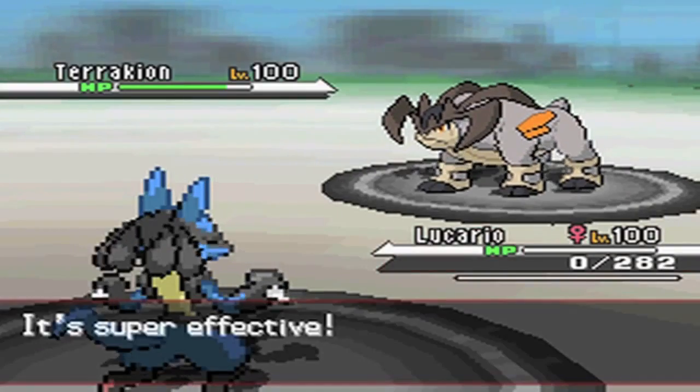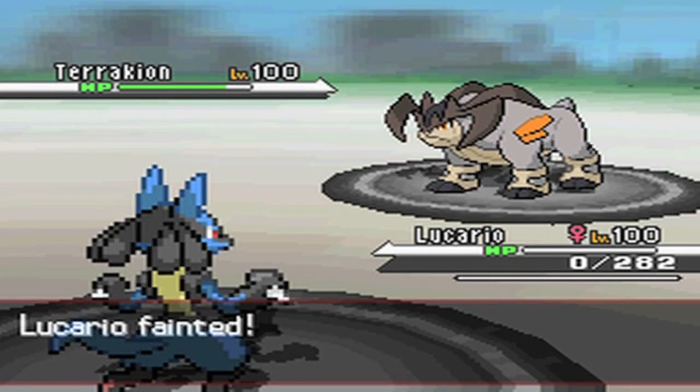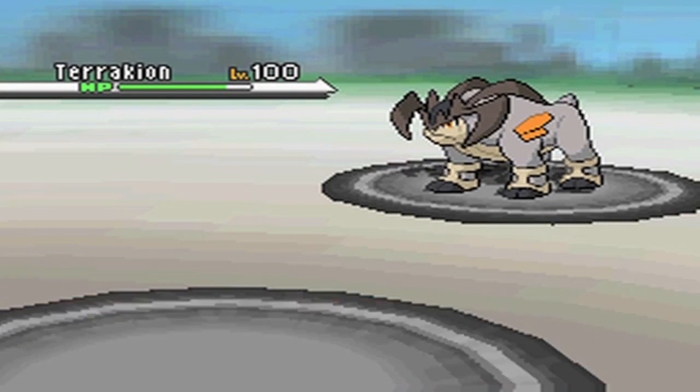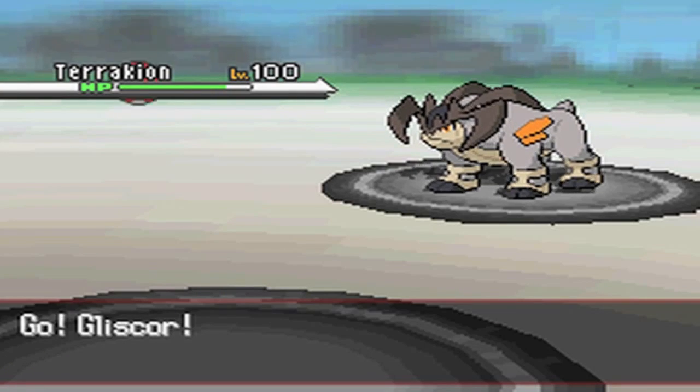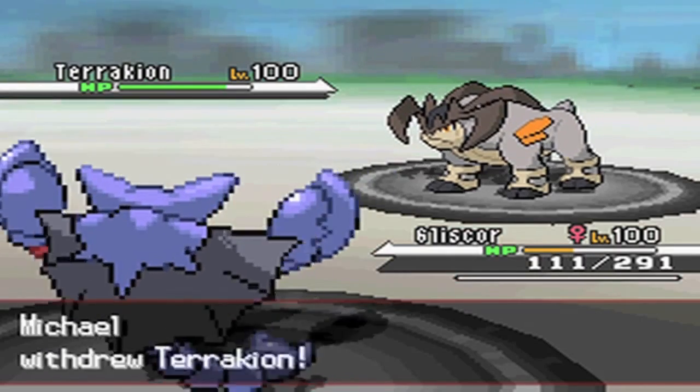In the end though, it doesn't matter too much — he brings in Terrakion and this is pretty much game now. The only way I'm going to win this is if I get loads of Sand Veil haxes with Gliscor, so I'm just going to bring Gliscor in now.